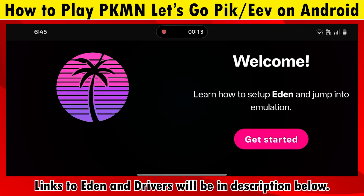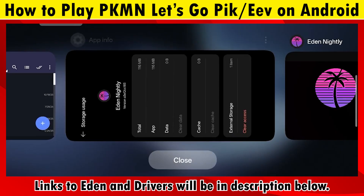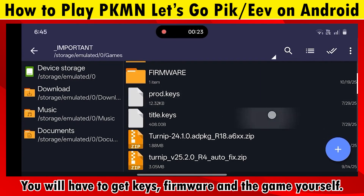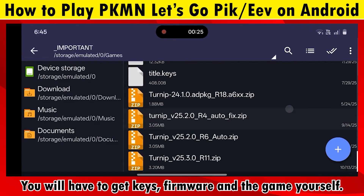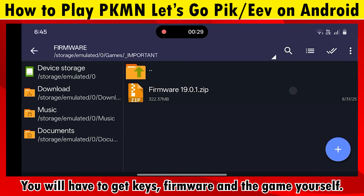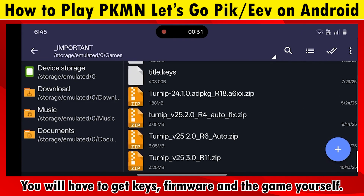Links are in the description. You will need these files: prod keys, firmware 19.0.1, the latest turnip drivers if your device supports it, and the dumped game.